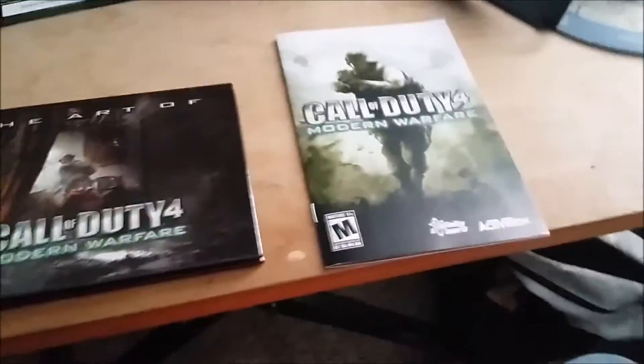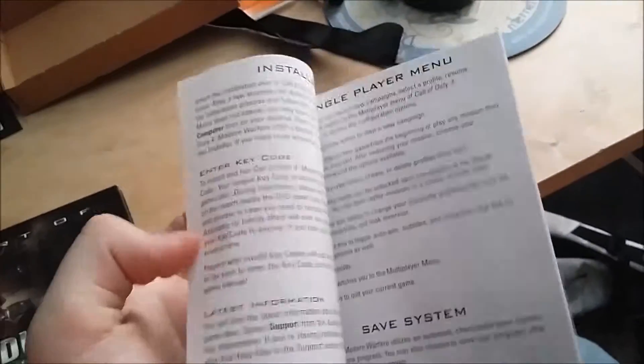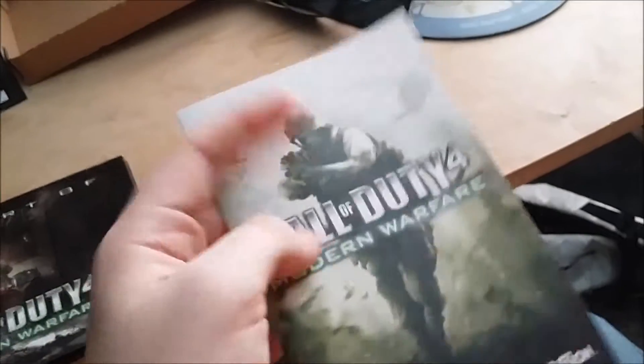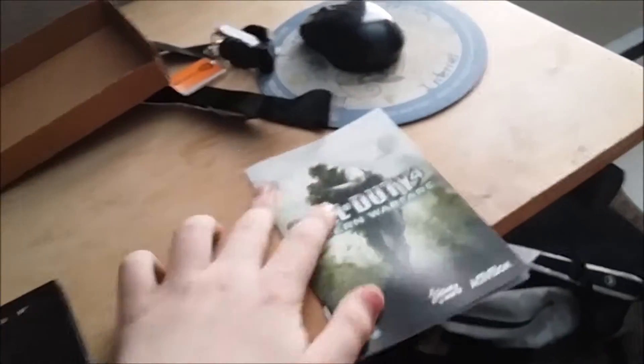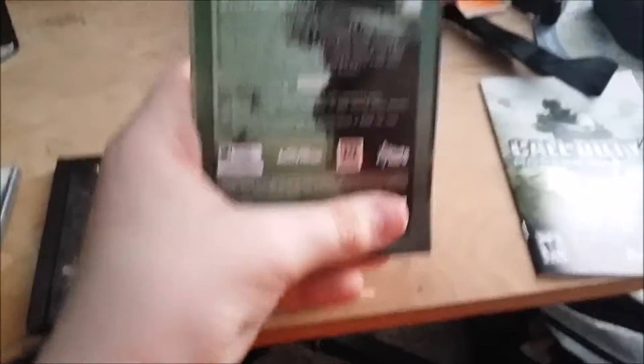We're going to hop right into it. First, you get the standard game manual. Nothing special about that — it just has all the instructions on how to save and controls, all that kind of stuff. Next, we actually want to cover the code here. This is a digital copy of the strategy guide, so that's pretty cool.